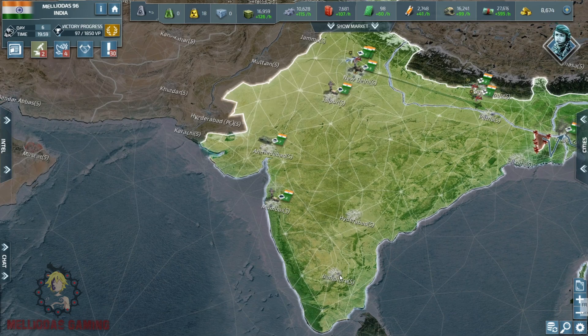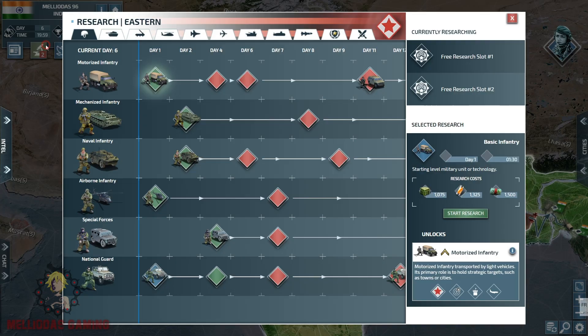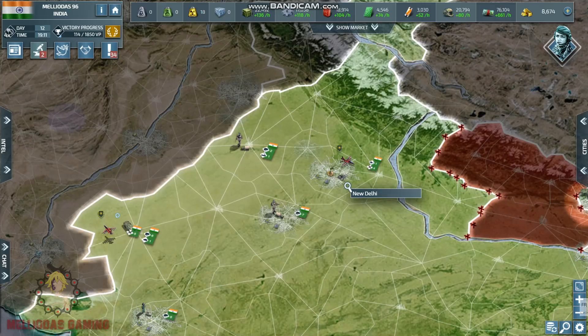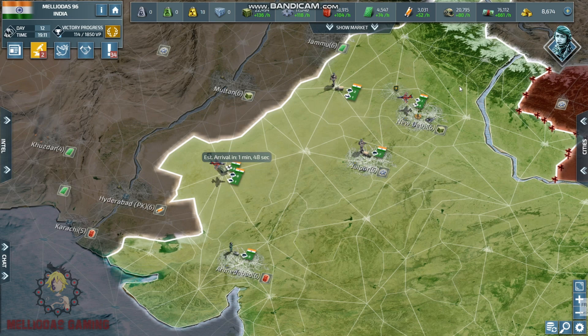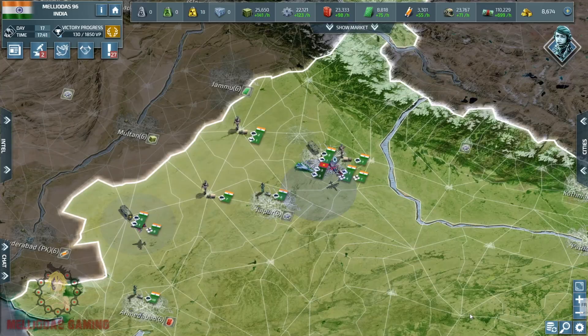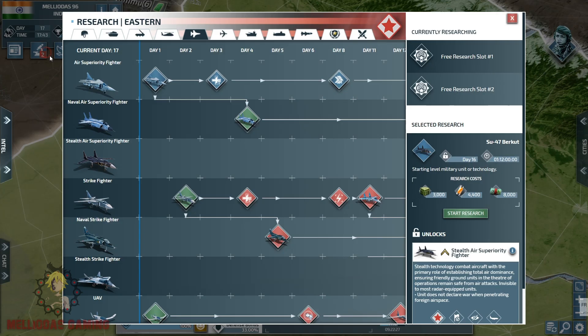The research of level 1 air superiority fighter is done, the level 1 elite attack aircraft is done, and now I'm starting to spam these aircrafts. The buildings needed are only a level 2 air base and a level 1 arms industry. No matter which level your elite attack aircrafts are upgraded to, you will only need a level 2 air base and a level 1 arms industry. These are low budget, strong strikers — they are very good and a real game changer.